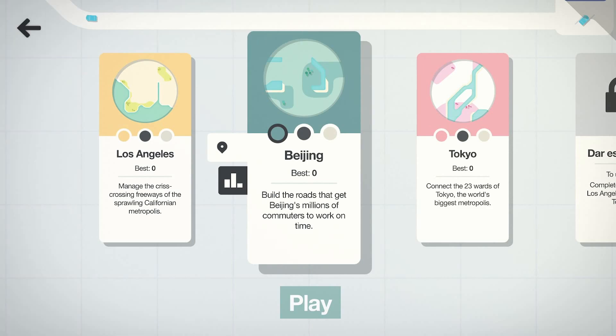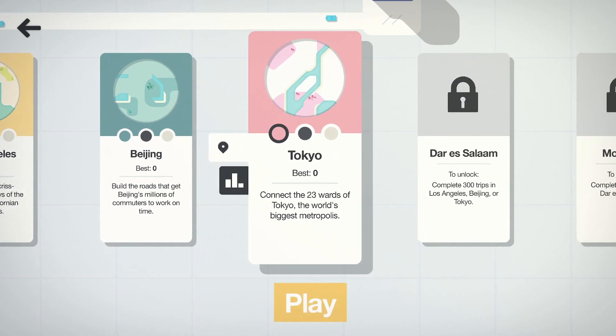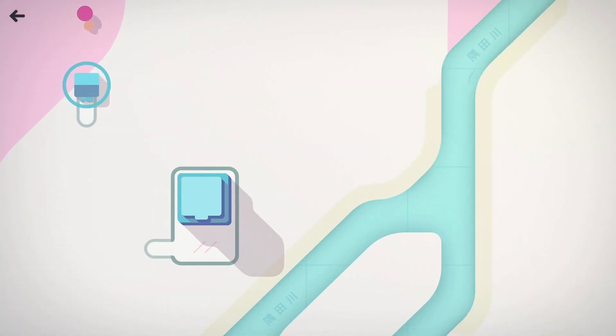Here are our options: we can do Los Angeles, Beijing, or Tokyo. Let's jump into Tokyo — let's get a little crazy. Now have I played this before? I have played the tutorial.